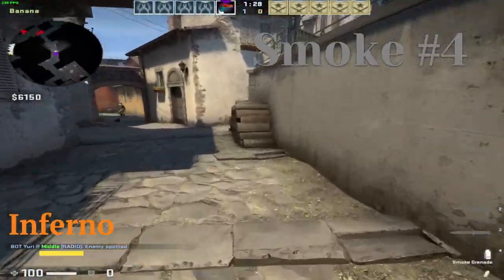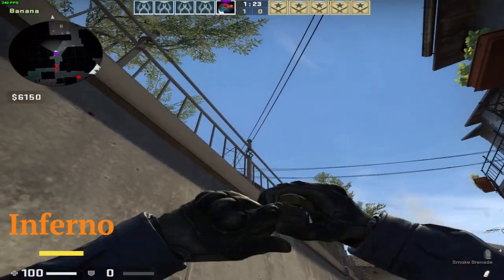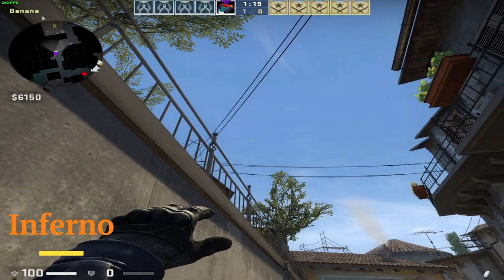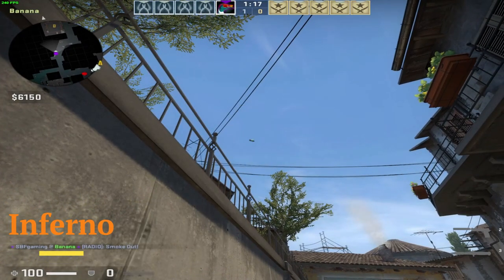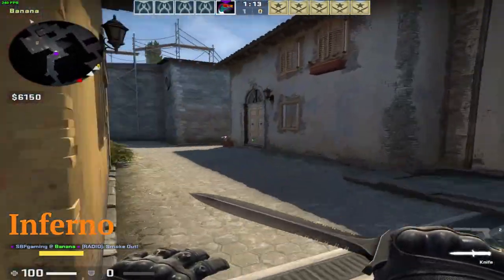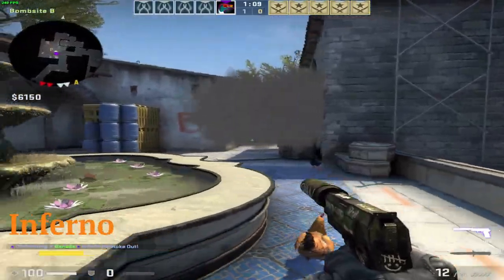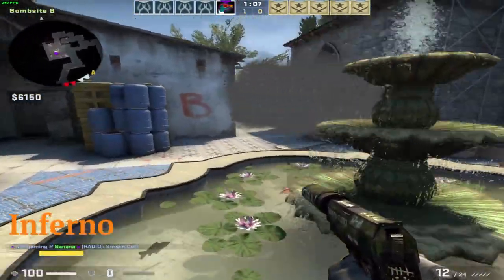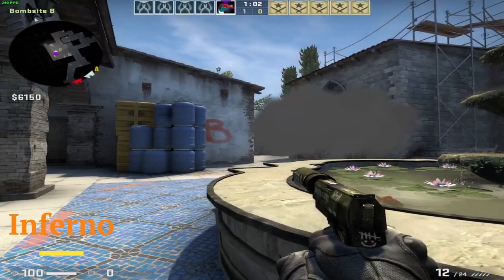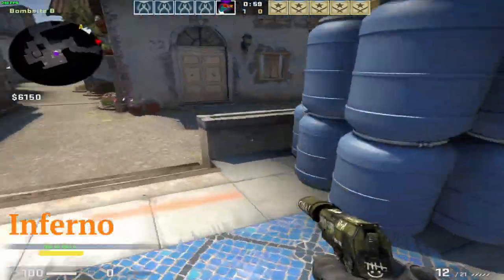If you want to smoke ruins in B, same position — you just go right there with the crosshair, then move it a little bit to height and throw. In my clip it landed on a coffin, which made a pretty interesting one-way, but usually it will just fall down and the site will be smoked from ruins. Also, if you are stuck as a CT on mid and someone gets you stuck in this corner, you can use the smoke right here — aim like that, go a little bit right, and throw. That will completely smoke mid.